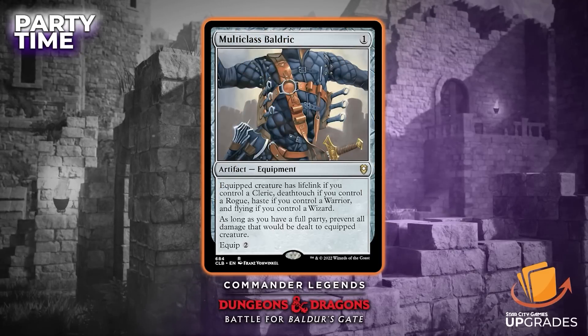Multiclass Bard class is an equipment for one that equips for two. The equipped creature has lifelink if you control a cleric, deathtouch if you control a rogue, haste if you control a warrior, and flying if you control a wizard — as long as you have a full party. It also prevents all damage that would be dealt to the equipped creature. It has a lot of great flavor from the D&D side of things; all the different abilities mapping to specific classes works out really well.